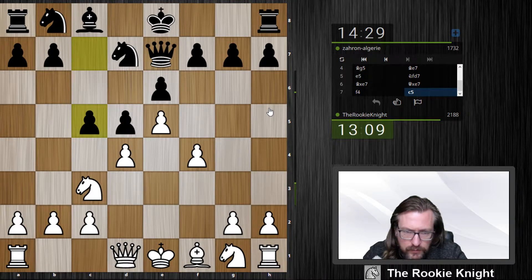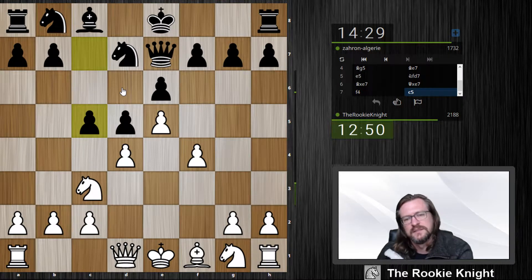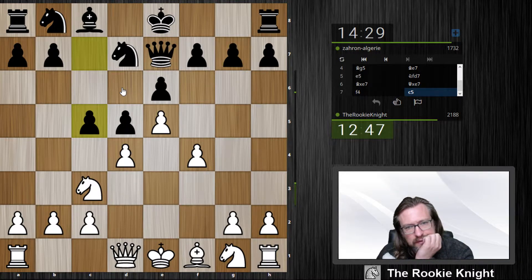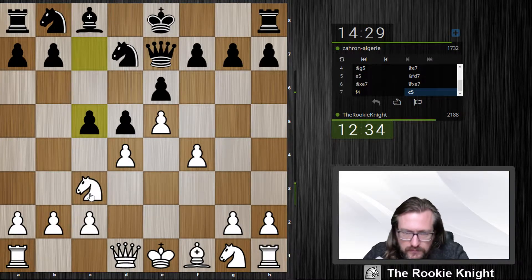If I play knight b5 now, he needs to do something about the c7 threat. If he just castles, I have knight c7 and win the rook. So he needs to move his knight on d7 to protect c7, or knight a6 to protect c7 — but then I always have knight d6, and knight d6 is check. A knight on d6 is excellent. I don't think I overlook anything.